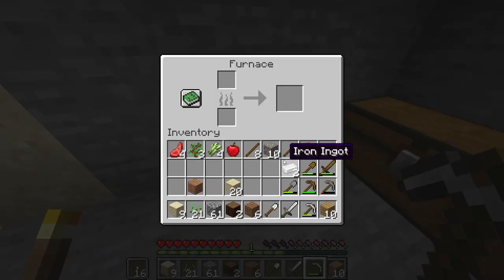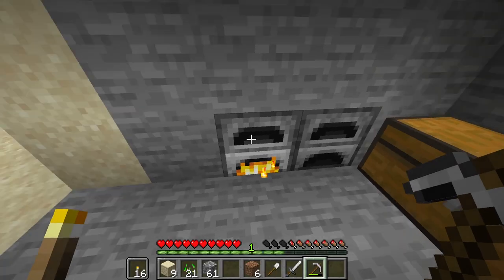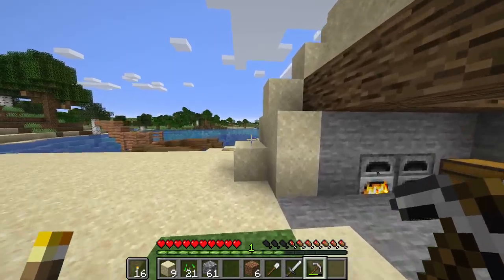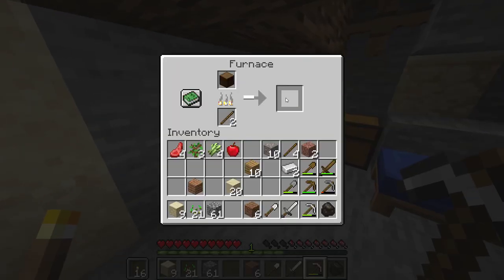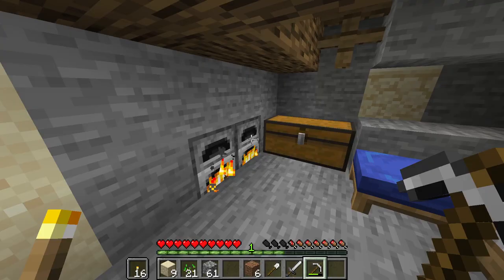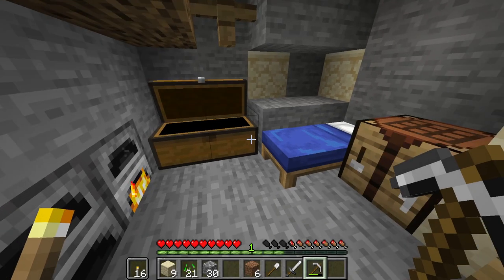You make charcoal by burning full logs in a furnace, using pieces of wood — sticks, natural planks, whatever it might be — as fuel. As you can see, I've got one piece of charcoal there from a single log, and you can use that charcoal just as you would use any other coal.